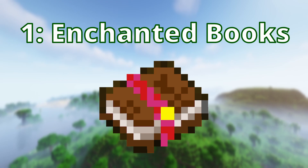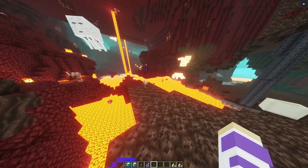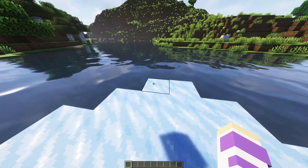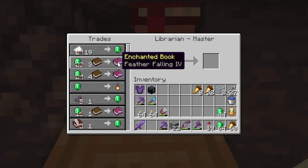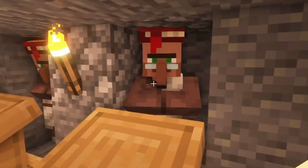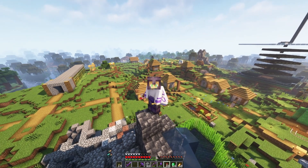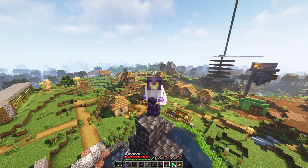Number 1: enchanted book trades. Librarians offer pretty much any enchantment you want, the only exception being soul speed. Some of these are even ones you don't usually get at the enchanting table, like mending or frostwalker — even the highest level enchantments like Sharpness 5 and Efficiency 5. Librarians can sell you up to four enchanted books, but what really sets them apart is the ability to cure them multiple times to get pretty much any enchantment for one emerald. Once you have a setup with a whole bunch of librarians and good enchanted books, it's really what sets apart the early game from the late game and allows you to do so much more in Minecraft.